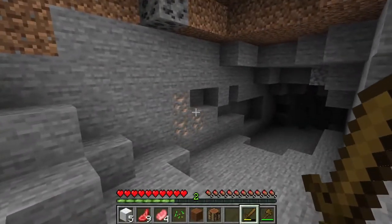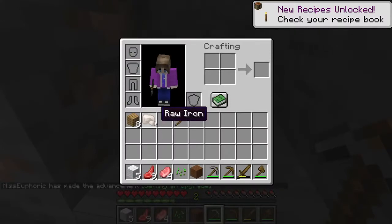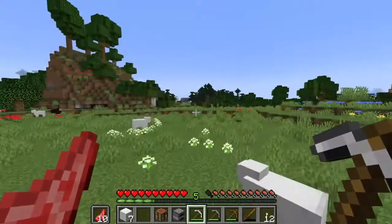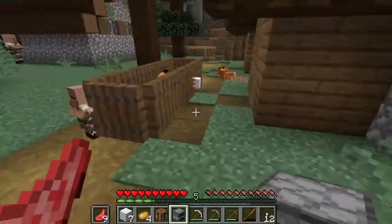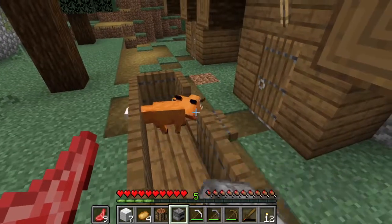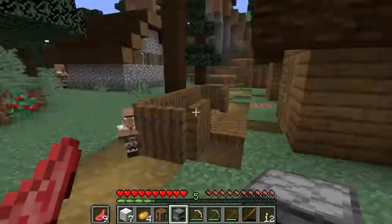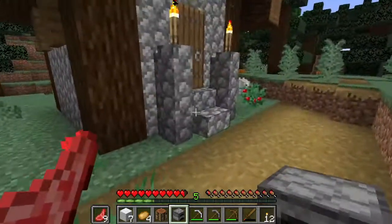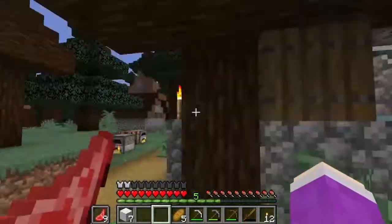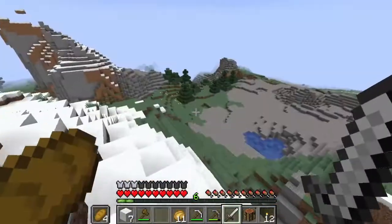Oh, the new ore! I believe now if you mine iron — yeah, you don't get the ore, you get raw iron. Interesting. Village — there we go! Fox — oh look at him. No no no, I wanted to keep you. Now we've got a bit of a base of operations; we can go out into the wild and see what else there is. Are there any goats on this hill?